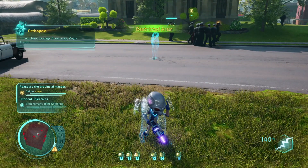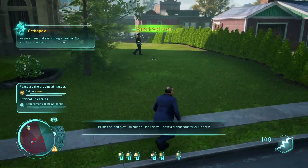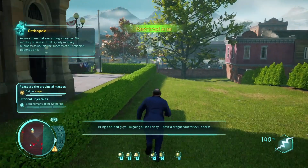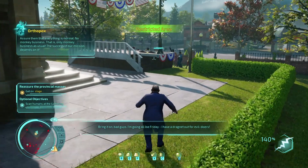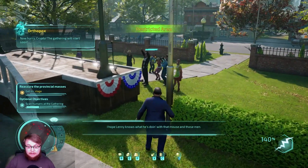Time to take the stage — break a leg, Mayor Crypto. Assure them that everything is normal, no monkey business. The success of our mission depends on it. It's good to scan the people in the crowd for the optional objectives.